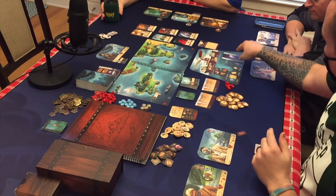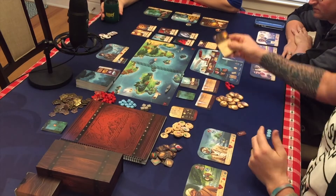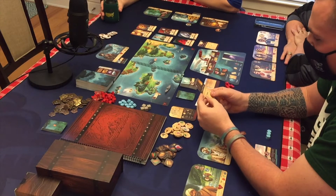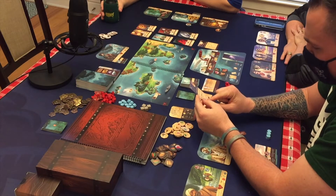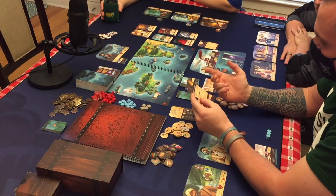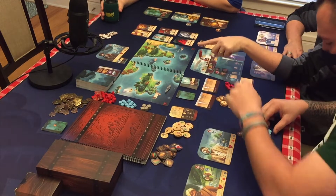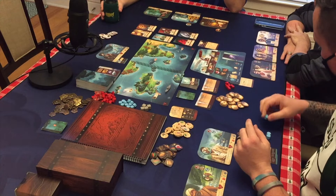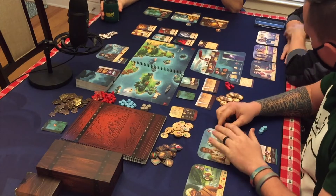Now number two: I draw an event card. The lightning bolt means we're into the dangerous event cards. Engine Trouble — the triple expansion engine is smoking. This is an ongoing effect: you must pay one command to travel now. At the turn end, you may perform a craft seven challenge. If you succeed, then you can discard this. So we have to pay one command in order to move the boat — normally traveling doesn't cost command.